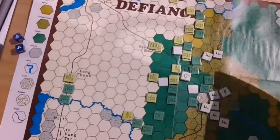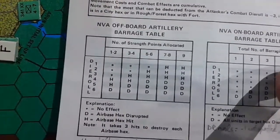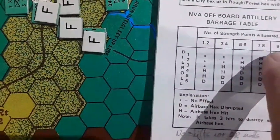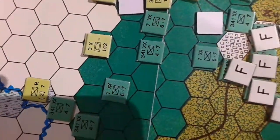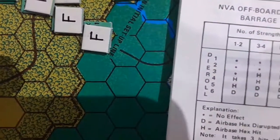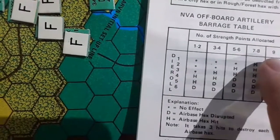Then there are also some strange things in the charts and tables. For example, total number of barraging units: one, two, three, four, and four plus. I think what they mean is more than four — they repeat that — but it just makes you think, is that right or wrong? And then for the NVA off-board artillery barrage, it goes one to two, three to four, five to six, seven to eight, and then nine. But the nine column and the seven-to-eight column are exactly the same, so you wonder whether the intention was some difference — hopefully more hits, less disruptions — or should they actually all be the same?